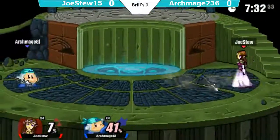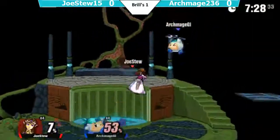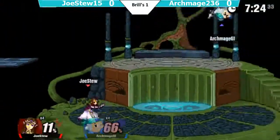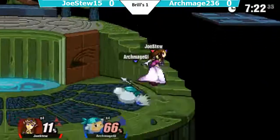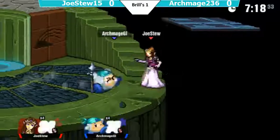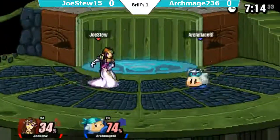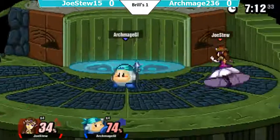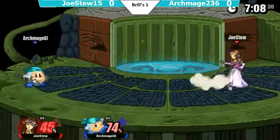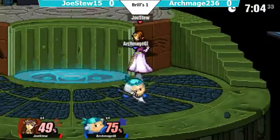Zelda's back air and fair can kill very early. Jostu is holding onto his lead, and Archmage is trying to look for a good opening. He's on stage, and Archmage is going for a short hop on downbeats, which I don't know if those are good or not, but I'm not used to seeing anyone do that as a strategy.